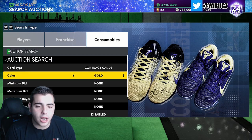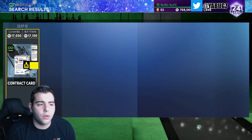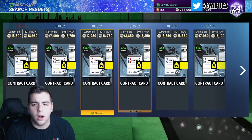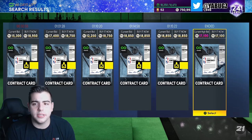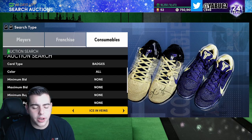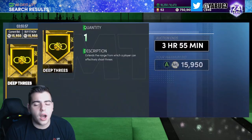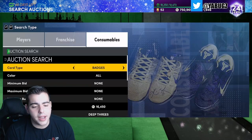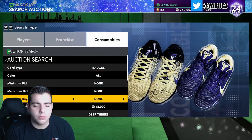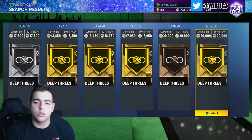Let's look at diamond contracts — I got a bunch for 15K, and there's one up for 17,100 right now. I predict contracts will go up to 22K, so 17,100 might be a good steal. Also invested in range extender — called Deep Threes on next gen. Gold D3s for 15,900 is a snag because as they release more free cards, D3s will 110% go up in value. Bronze D3s I got for around 15K and they're already at 20K.